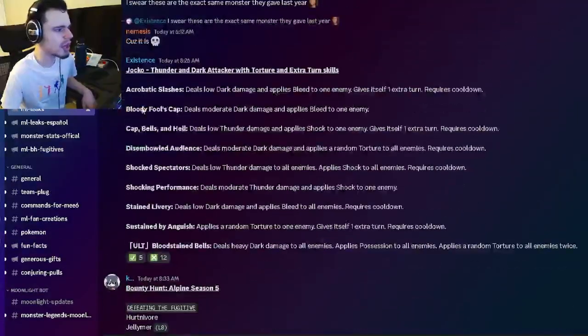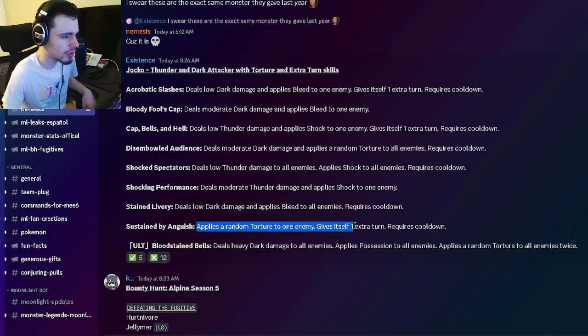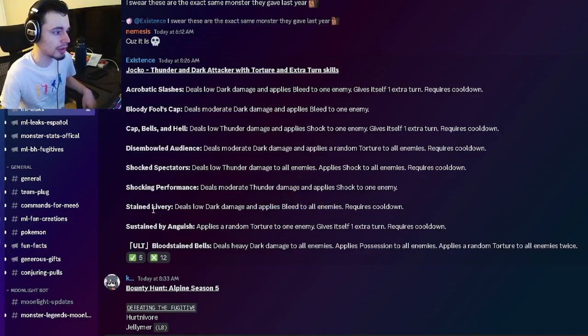We have Jocko's moveset right here. He's going to be a Thunder and Dark attacker with torture and extra turn skills. He can apply a random torture to one enemy with an extra turn, bleed to all enemies with low dark damage, shock to one enemy, thunder to all enemies with shock to all enemies, and tortures to all enemies. He also has a shock with an extra turn, a bleed, and a bleed with an extra turn.